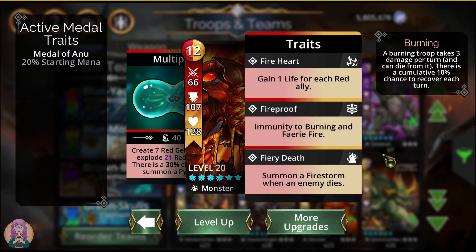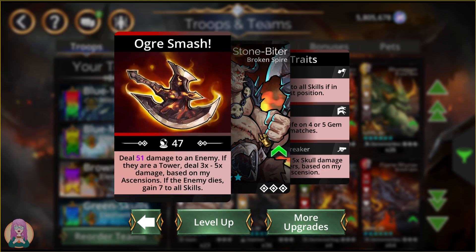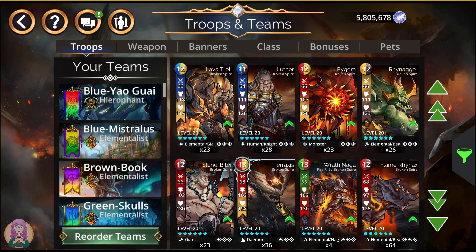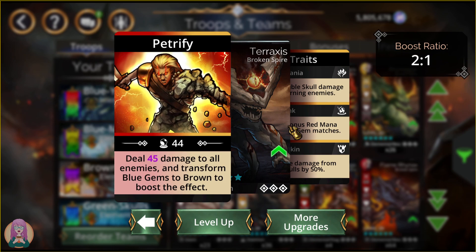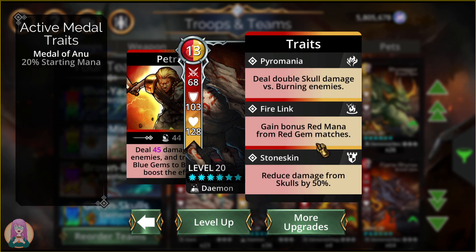Next up, we have our siege breaker — this is for fighting towers. This is definitely something you're going to want when the time comes, but when we have the Tower of Doom, we may have a new siege breaker, so it's kind of old information now. You can still use it in an event, but with the new siege breakers coming out, we'll see how that works out — we've only done one invasion since the update came out. Taraxis is a lower-level troop that does damage to all enemies and transforms blue gems to brown to boost the effect. This is a really nice card to have if you're lower level and it's super helpful in delves because you get a boost to your stats and your magic. He also has skull damage reduction, the bonus red mana from red gem matches, and double skull damage versus burning enemies. Taraxis is not bad.